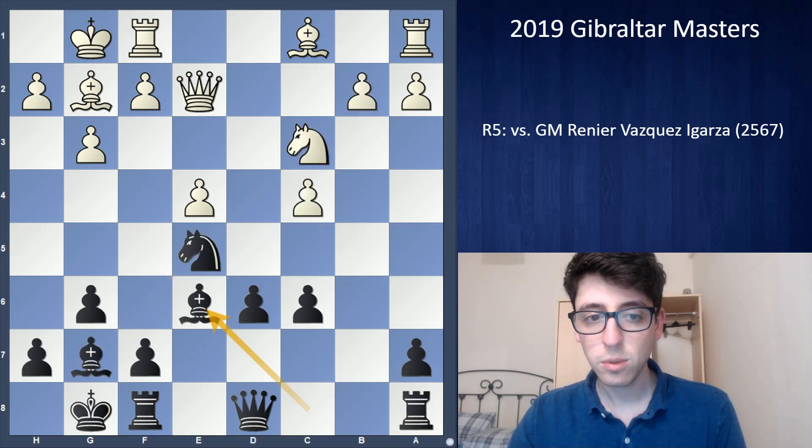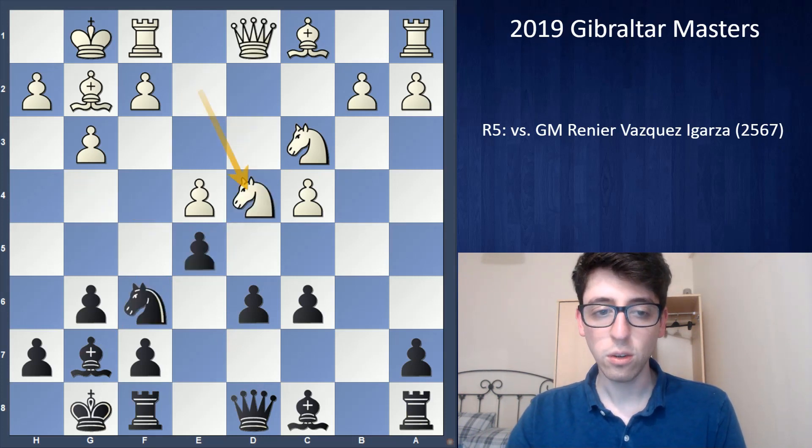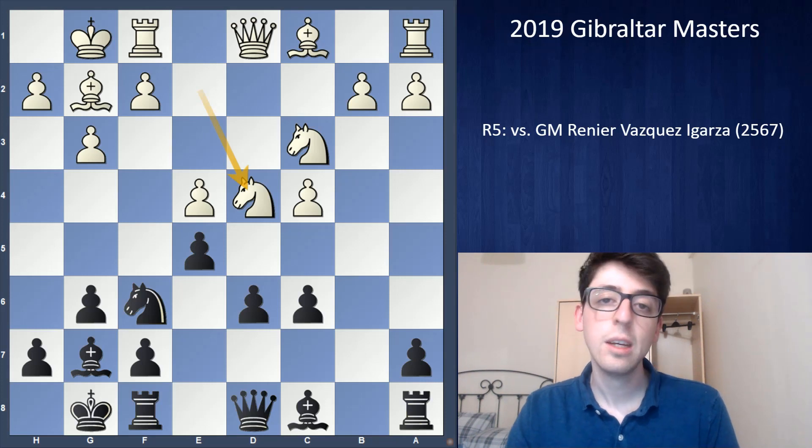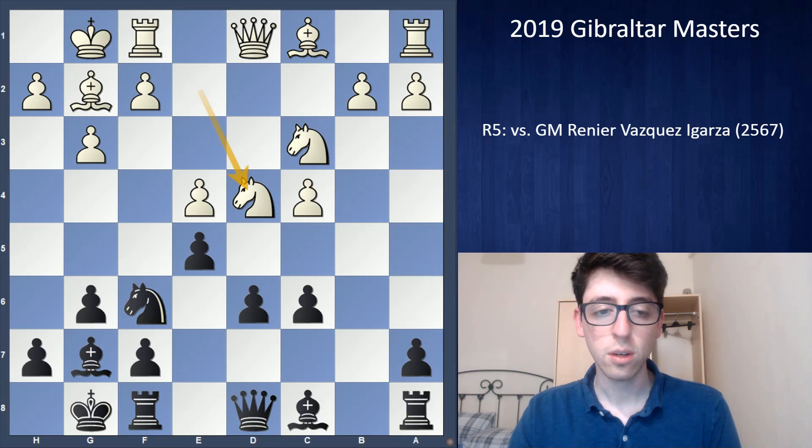So I didn't really want to go for it. It seemed like a losing play to enter a line your opponent has prepped much better. If I was confident it was equal and black is holding, I would go for it — but I felt like maybe white might be getting a small plus there, so I wasn't sure I was ready to play it.